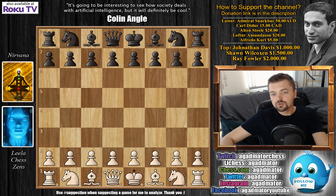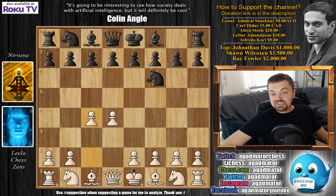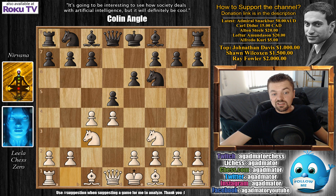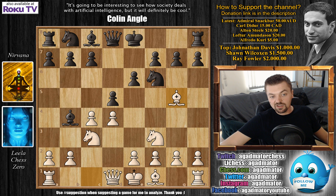Without further ado, Lila has the white pieces and we have D4 on the board. Knight to F6, C4, E6, Knight to F3 - the anti-Nimzo - and as in most human games, the game transposes into the Queen's Gambit Declined. Knight to C3, Bishop to B4 - the Rogozian defense - and now Bishop to G5, pinning the Knight and controlling the center.